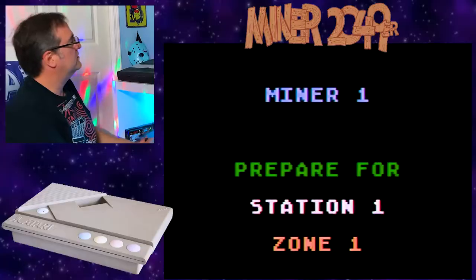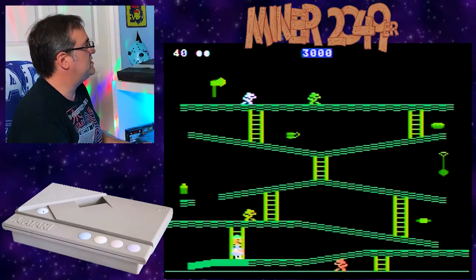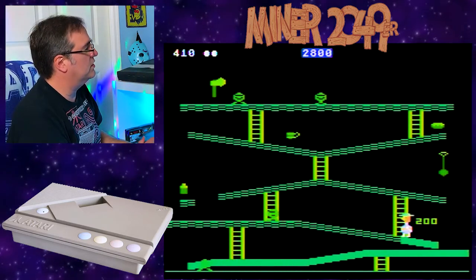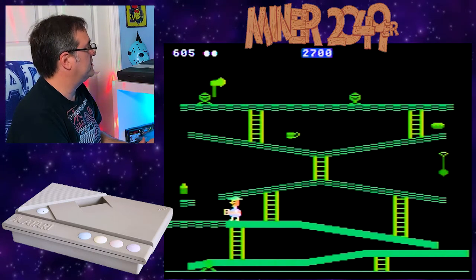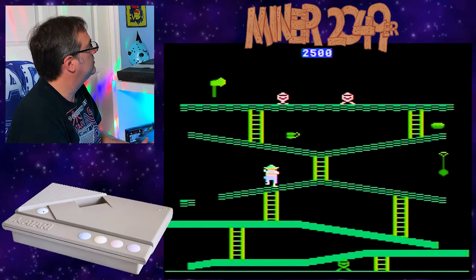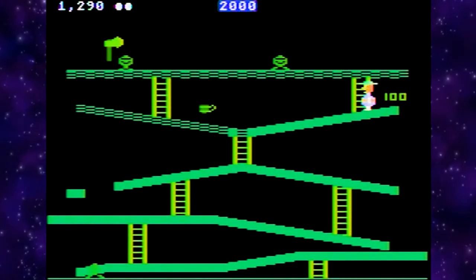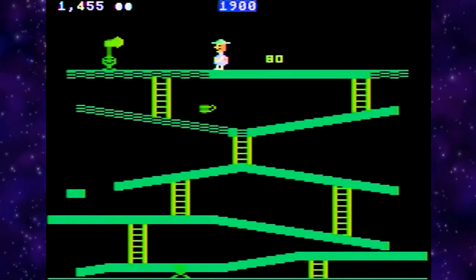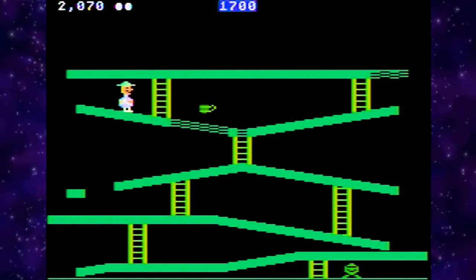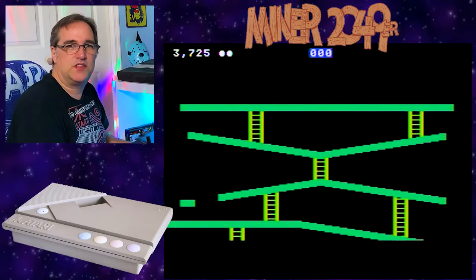Station one, zone one starts you out kind of easy. All you do is walk across the platform, touch all the floor. I got that - I think that was a hot dog. I cannot touch any of the enemies. Gotta be really careful with the jumping in this - you think you can jump a certain distance but you can't. Got them. There we go, that's stage one - pretty easy.